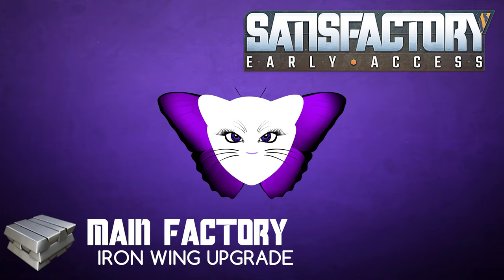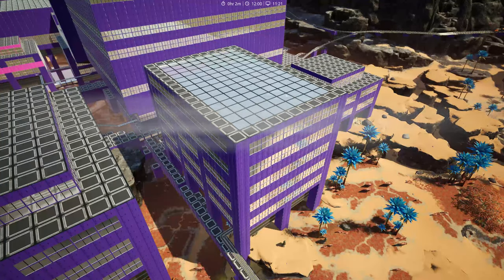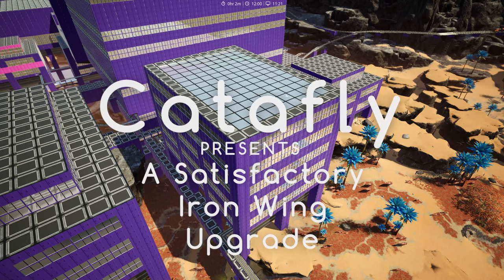Iron ingots, iron bars, iron screws — go to storage. Welcome to Catterfly Presents: a Satisfactory Iron Wing Upgrade.